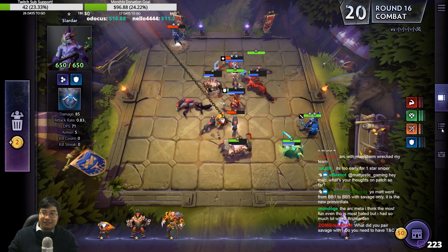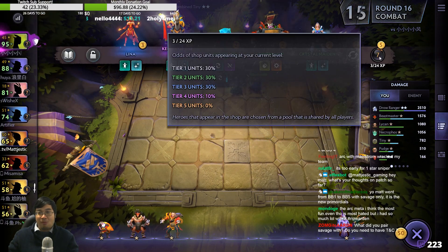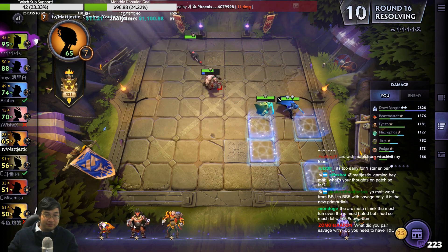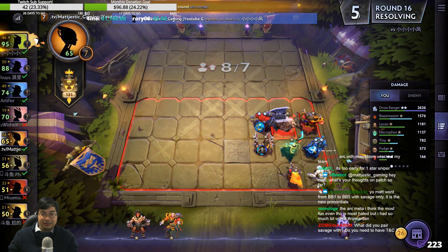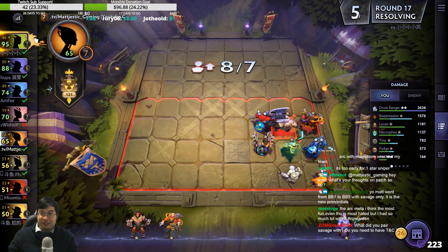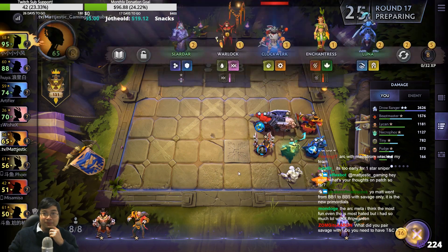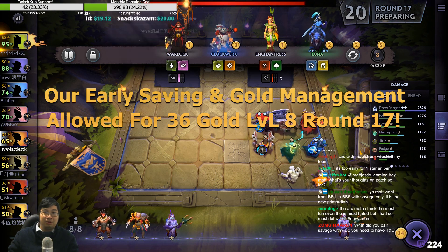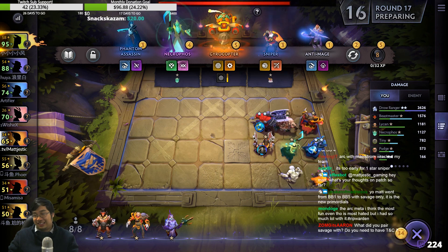But the Drawranger with Maelstrom though — that is magical. Drawranger does decent attack speed. Tiny was there to defend against Assassins, which defended against the Lycan Wolf very nicely. We did pre-level again as we can see. Here, we're happy to roll twice.